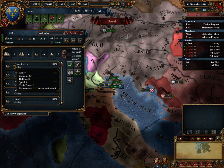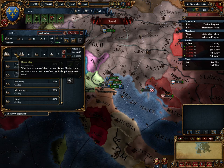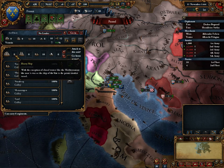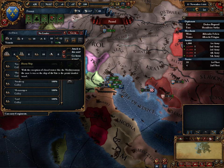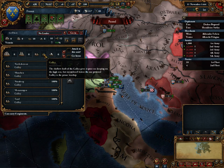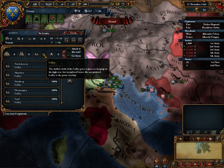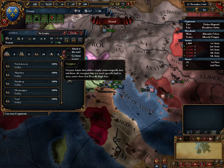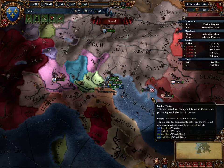There are four different types of ships, and naval battles are now a thing. Heavy ships are great in the ocean and outside of closed-in waters. Galleys rule the inland seas such as the Med. Light ships are for trade, transports are for transporting.